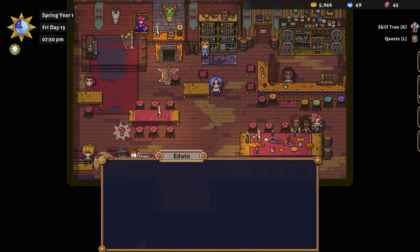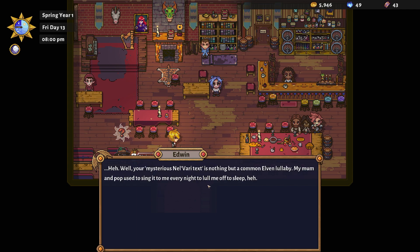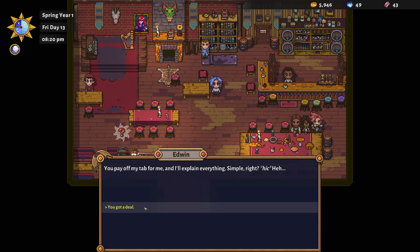Edwin is back again. He reveals that the mysterious Navari text is nothing but a common elven lullaby. He could tell us what it means, but it'll cost us. He's got a tab with Marie for his drinks — she's been on him lately. If we pay off his tab, he'll tell us everything.